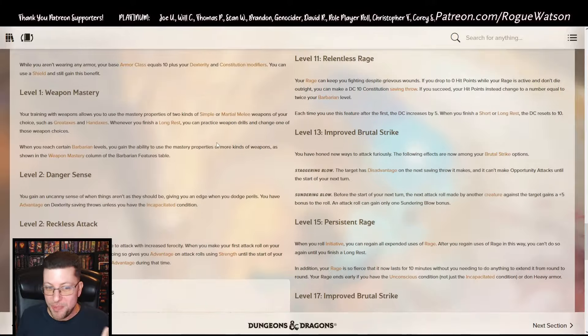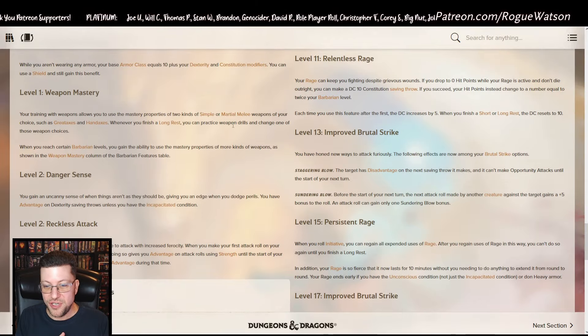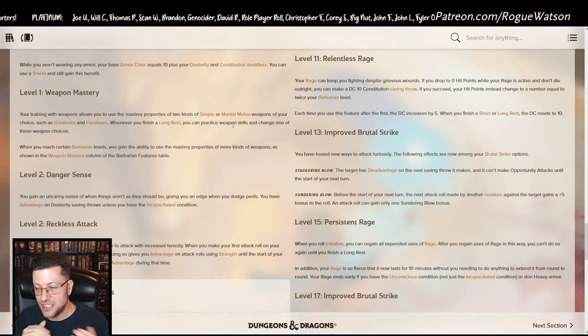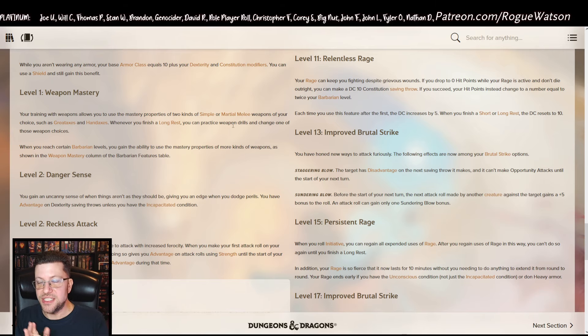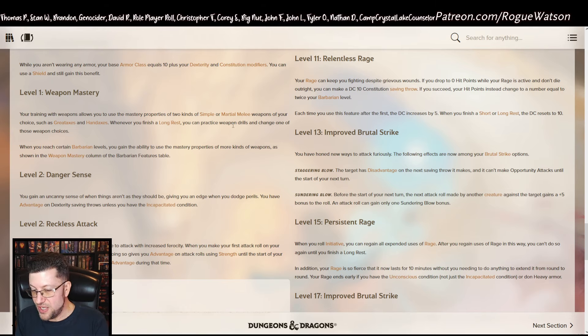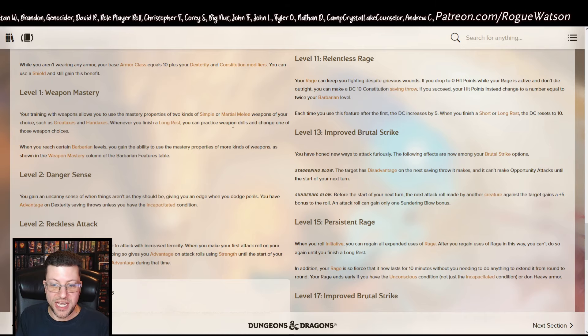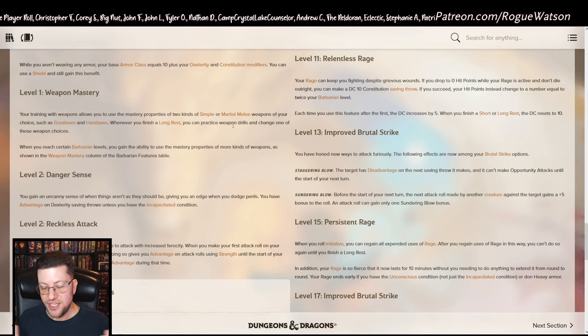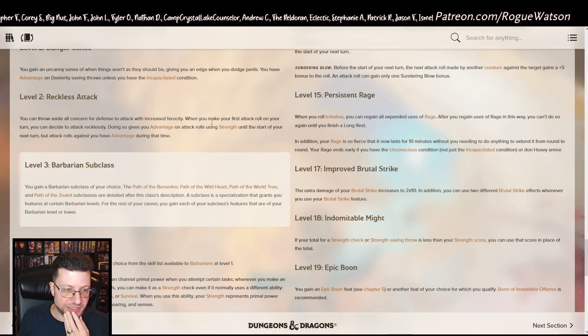Unarmored Defense is the same. Weapon Mastery is brand new — see my 2024 video for details, but it adds little effects to all the different weapons. It does motivate you to stick to certain weapons, but you can swap those around after a long rest. It adds nice little extras to using certain weapons, and it's a big buff for all martial classes. Level 2 Danger Sense is pretty much the same — you get advantage on Dex saves, making all physical stats great. Reckless Attack is also the same.